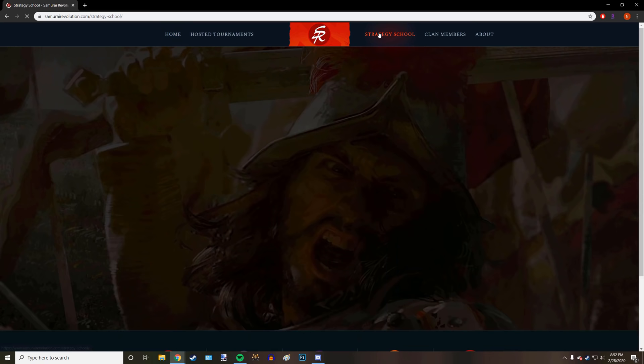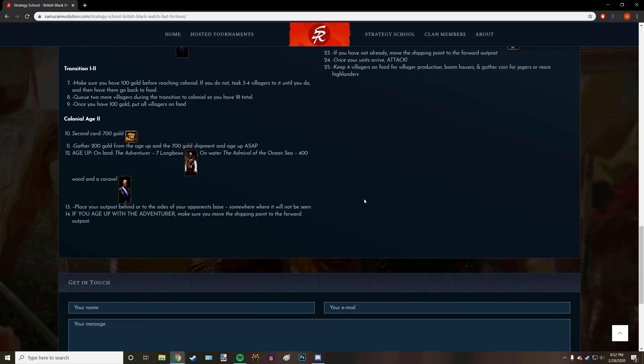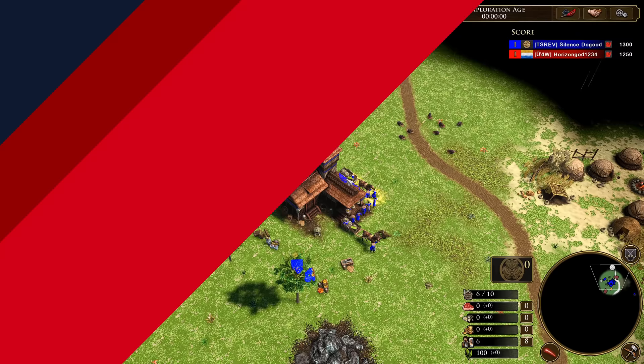Head to SamuraiRevolution.com and click on the Strategy School to find more builds like this one. This is a work in progress, but you can click on your favorite civilization, the strategy you would like to learn, and there you'll see the video, deck that is used, and build order so that you can become the strategy master.